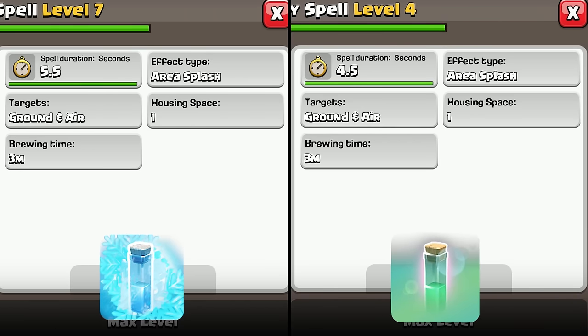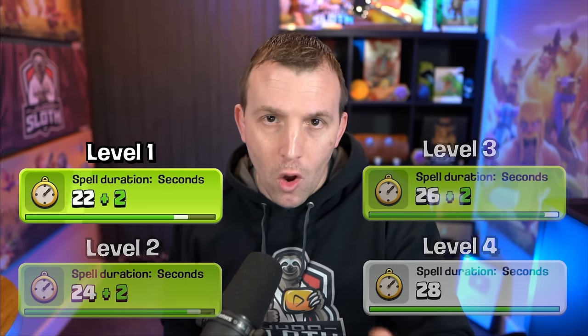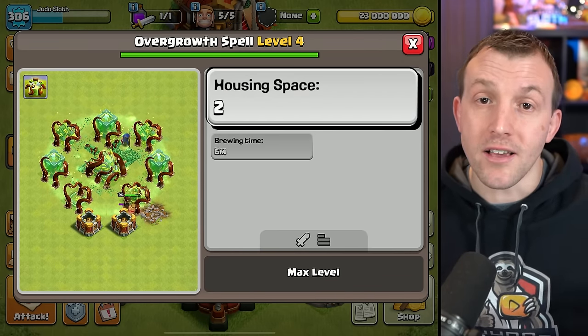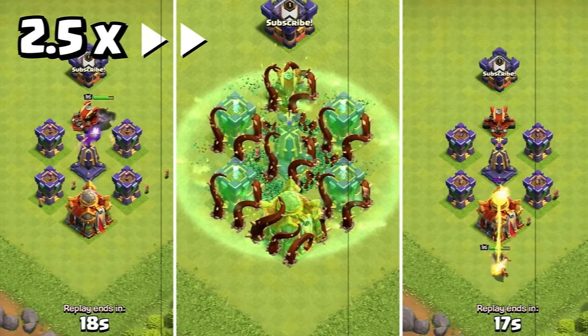Much like those spells, the upgrades only impact the spell duration. So from level 1 to 4 you only get an extra 6 seconds, but you could still use this at level 1 whilst you're upgrading it. It is 2 spell capacity, whereas the Freeze and the Invisibility spell is only 1, but it lasts a lot longer and has a much bigger radius.